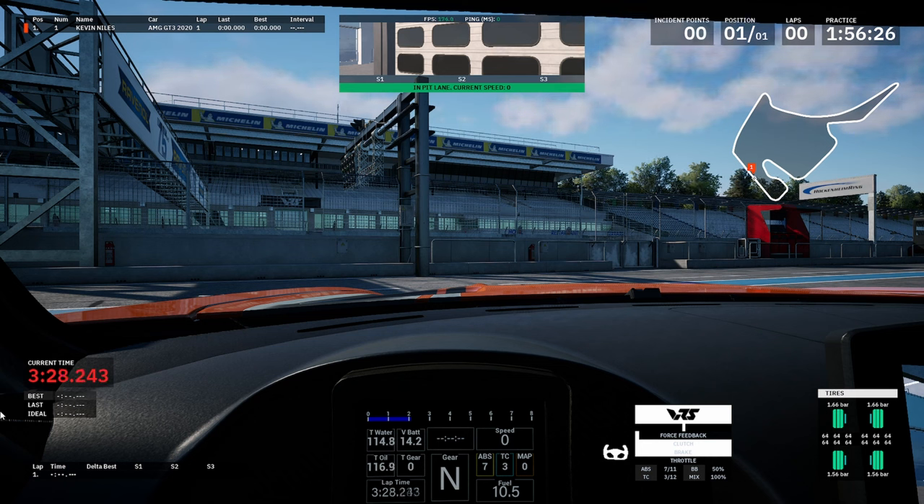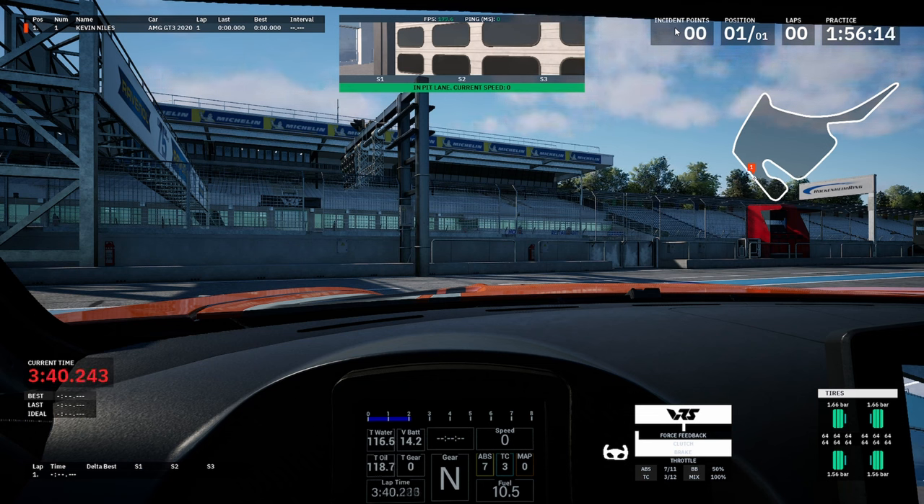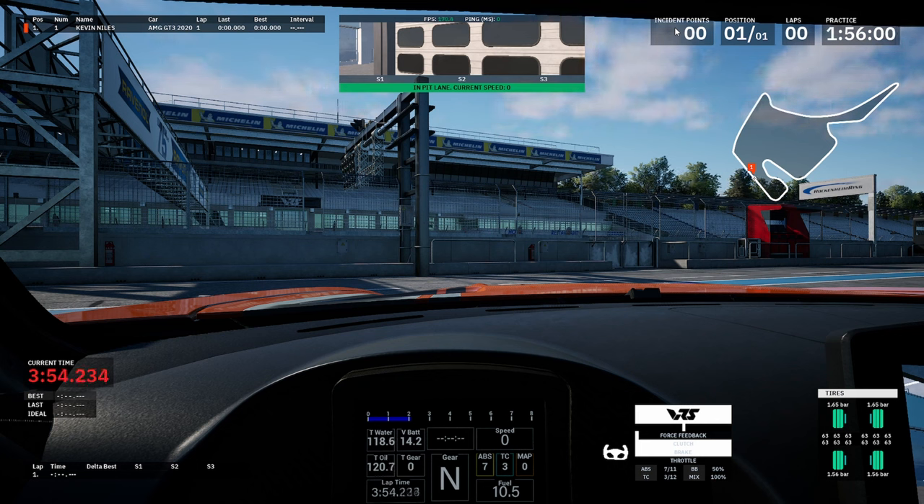I do like the HUD a lot. Every piece of information is there - in the top right corner you've got your incident points, position, laps, the practice timer. In the bottom left you've got the lap timer, best time, last time, ideal lap. Everything is there and it's nice and clean.